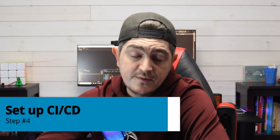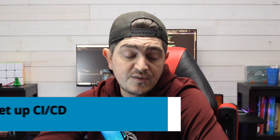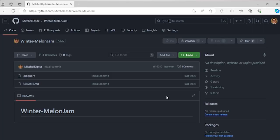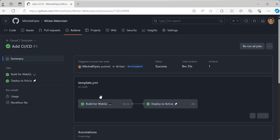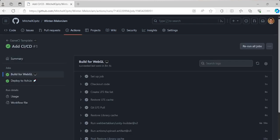Step number four is setting up CI/CD, or continuous integration and continuous deployment. CI/CD can save so much time in a game jam. If you aren't familiar with it, this is a process that automates the build part of your game engine, typically done inside your version control system, meaning you can spend that extra time developing rather than waiting. It can be a pain to learn at first, but it's definitely worth it — this has saved me plenty of times from the panic that usually comes at the end of game jams when a build just isn't working.